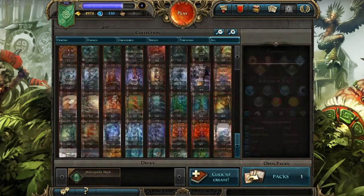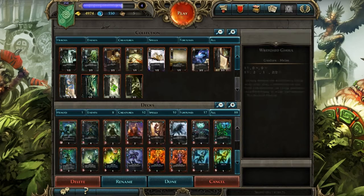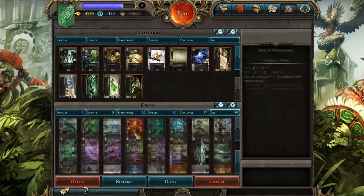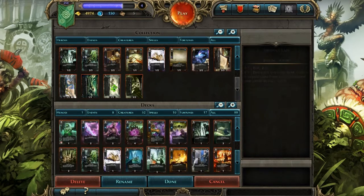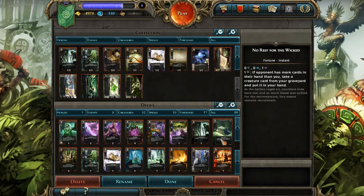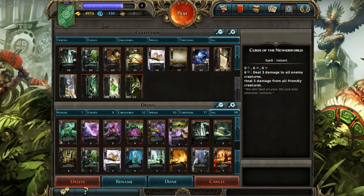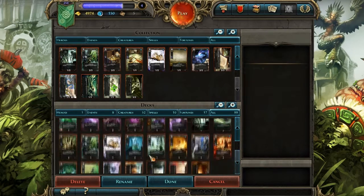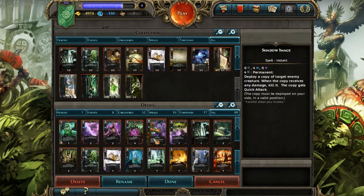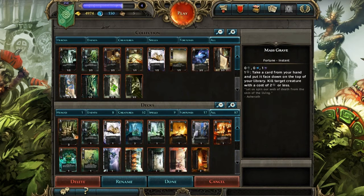That Void Rising box I bought was an expansion pack — the first expansion that's come out for this game so far. They have a really cool deck management system. It's not too complex or crazy; you just drag and drop. This is my deck, and I think I actually need to fix it up a bit because it's way too focused on fortune. I'll have a lot of times where I have way too many fortune cards in my hand that I don't need.